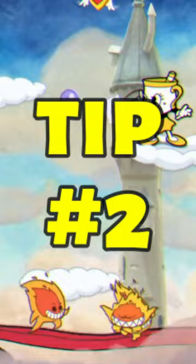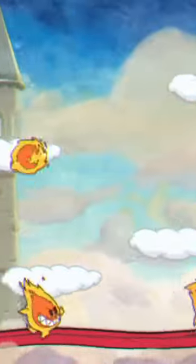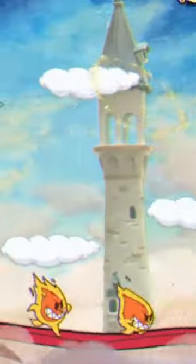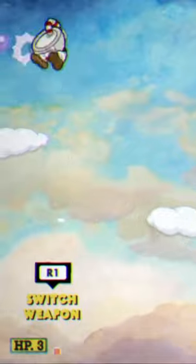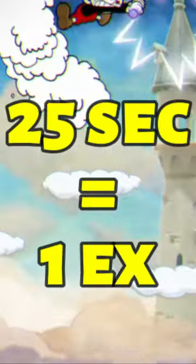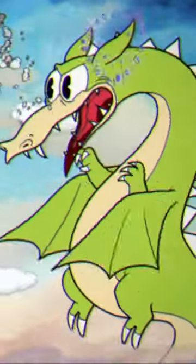Tip number 2 is going to rely on your playstyle. If you have some problems with dodging his attacks or if you just don't like platforming, make sure you're using Miss Chalice because her double jump makes this 100 times easier. If you have no problems with dodging his attacks, then make sure you're using the Coffee Charm because it gives you so many extra EX moves that you can use for massive damage. So if you have no problems with dodging, use the Coffee Charm.